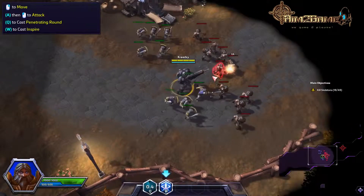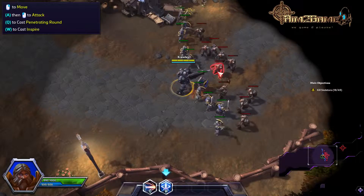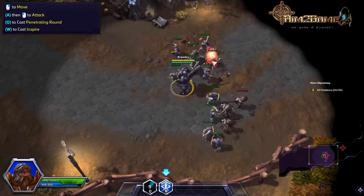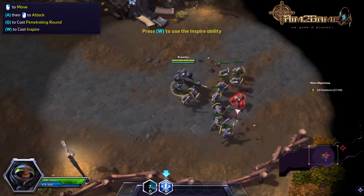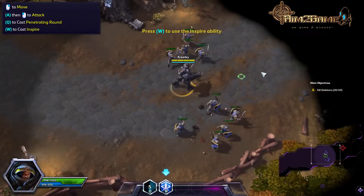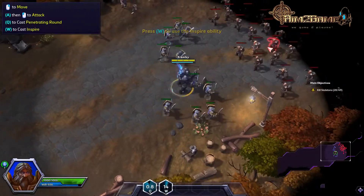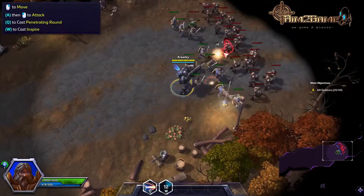Your inspire ability increases the attack speed of both you and nearby allies — use it whenever you can. Inspiring your minions will help you defeat the skeletons more efficiently.